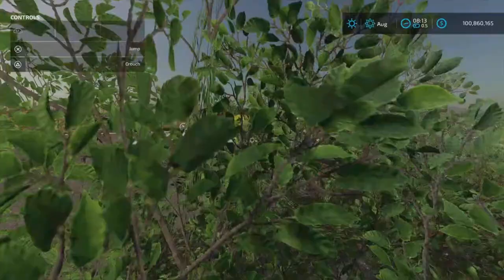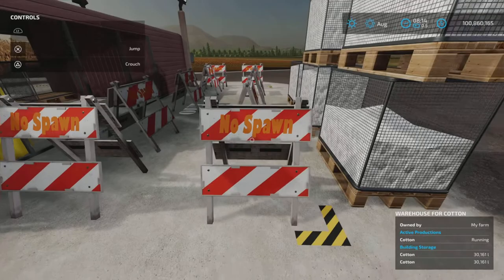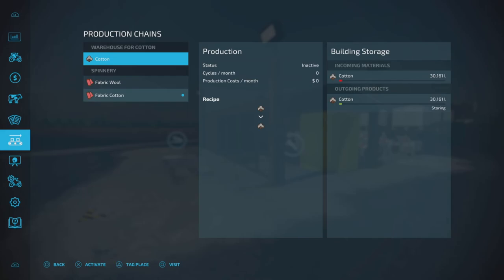You'll notice there's a spawn point here with a no-spawn sign. Let's hop into the production chain — there it is, cotton. I have turned it on. Right now there are 30,000 liters of cotton stored in there.